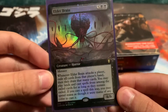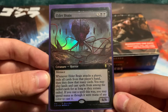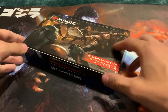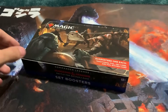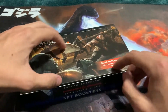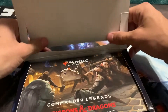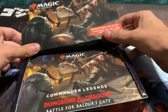Here is the buy-a-box promo — it's Elder Brain. I mean, it does look super cool. I like the floating bodies in the background. Looks nice. Anyways, let's get this open. I did take the shrink wrap off so I could take a picture for the thumbnail, but other than that I have not touched this box.